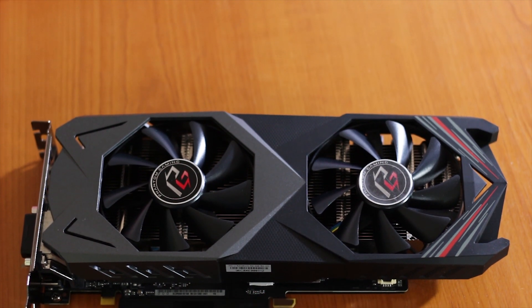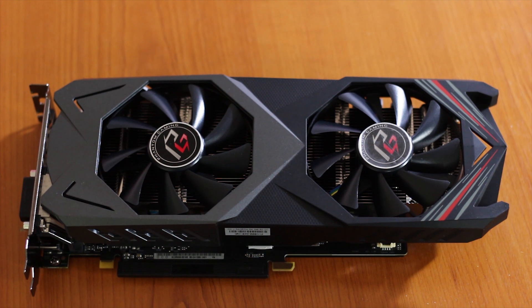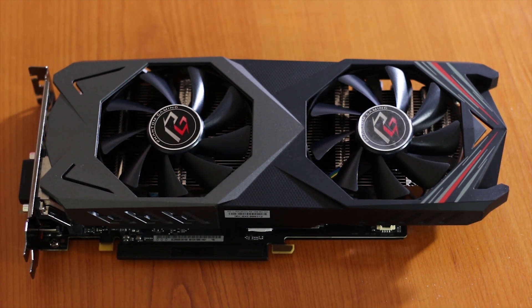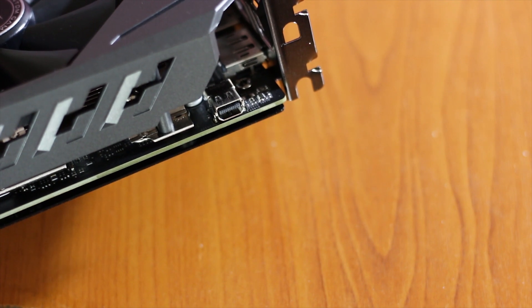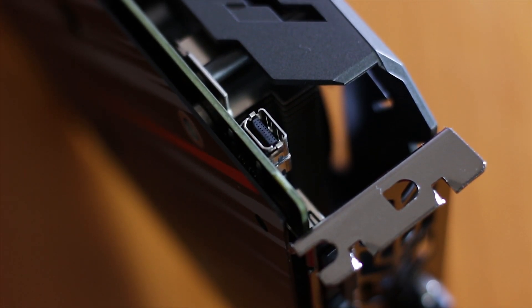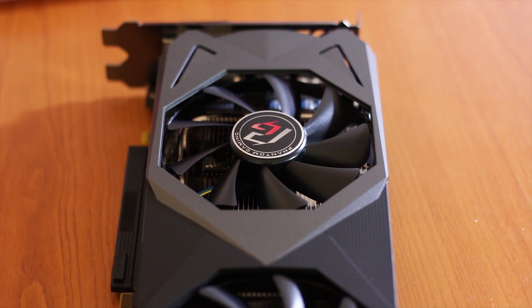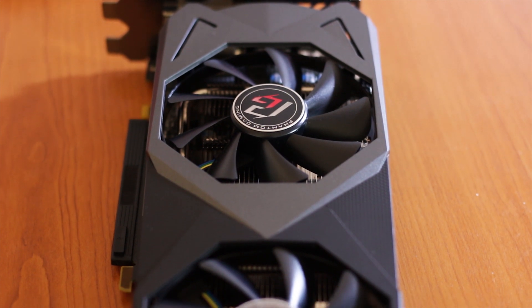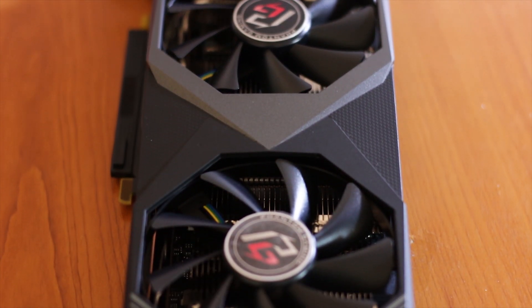The design of this graphics card hasn't changed significantly. The only difference is the RGB logo and name branding on the side. Additionally, this card features a new internal mini DisplayPort placed on the right side next to the PCIe connectors, which can be used for an internal capture card or Thunderbolt applications. The cooling system is composed of two main elements.